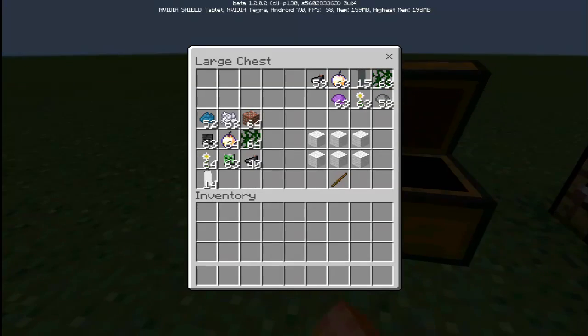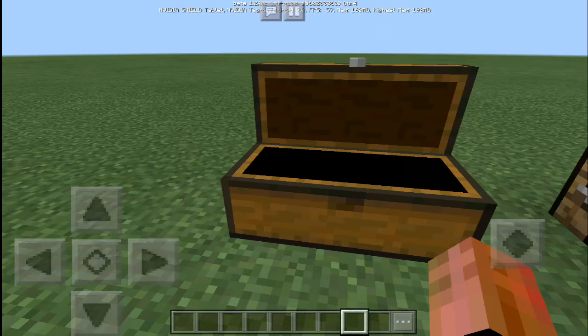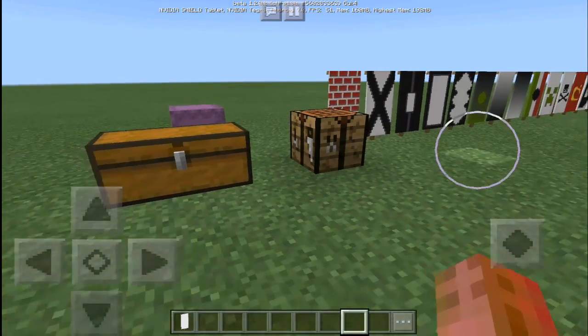Now, to create a banner, you require six wool of a certain color — it has to be the same color. It can be red, blue, white, whatever color you want. You craft it by using one stick and six wool. I'm going to do it real quick — grab everything and show you the crafting. So you grab everything, place it just like that, and then at the bottom you have the stick. And then you have your white banner, ready to go.